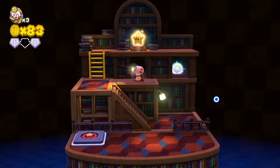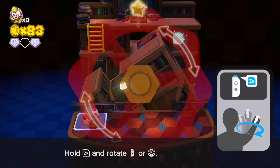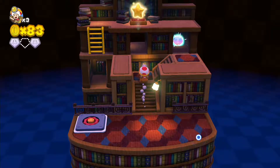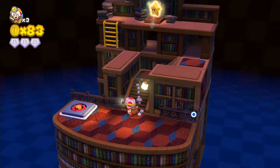We have 83 coins. I sort of want to reach 100 coins so I can get an extra life, but I'm not sure if there are that many coins here — we'll find that out eventually, I guess. And this staircase takes us up to the second gem, and that means we have all of them in our hands. Very nice.